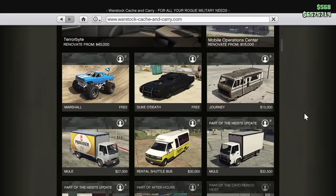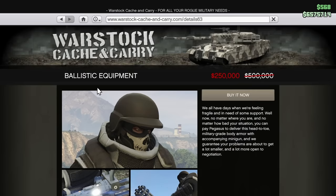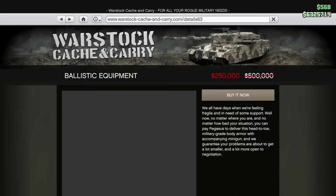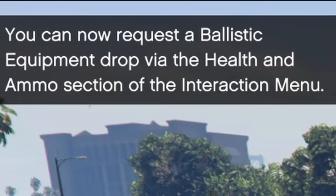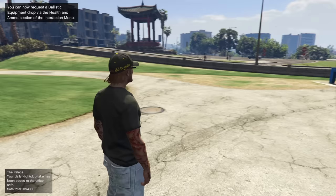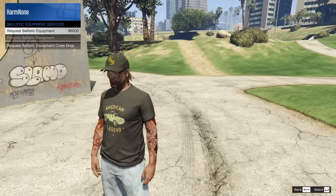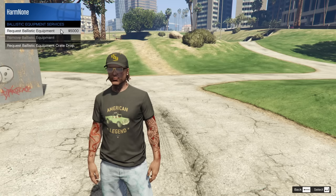It's going to cost $500,000 regularly, $250,000 on discount because it's 50% off this week. So I'm going to go ahead and buy this — it's $250,000. Every time you request it it's going to cost an additional five grand, which is kind of ridiculous in my opinion. For the $500,000 you're already spending to then pay for more on top of that?